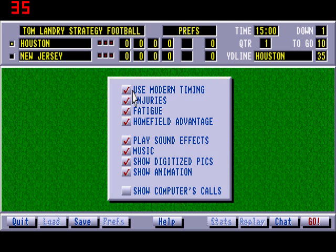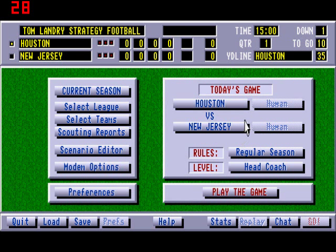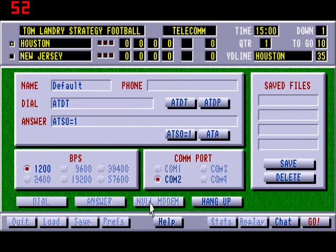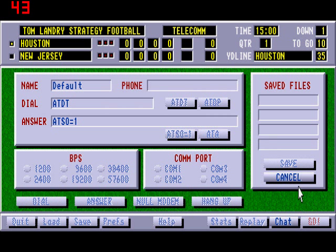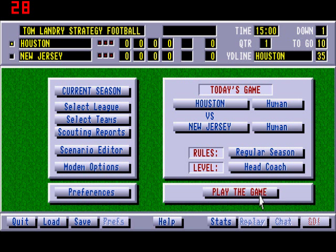What kind of preferences? Use modern timing. Injuries. Fatigue. Home field advantage. Play sound effects. Music. Show digitized pics — yes, why not? We have so much graphics to look at. Show animation. Show computer calls — yeah, I need all the help I can get. I'm still in modem mode. I hang up. Select a button to delete. Deleted. Action canceled. That's enough scurrying around. Rules: regular season or playoffs. Level: head coach, assistant coach. Let's go with assistant coach — that would seem to be the easier setting. Let's go and play.